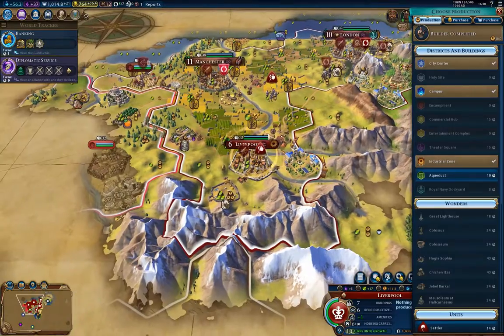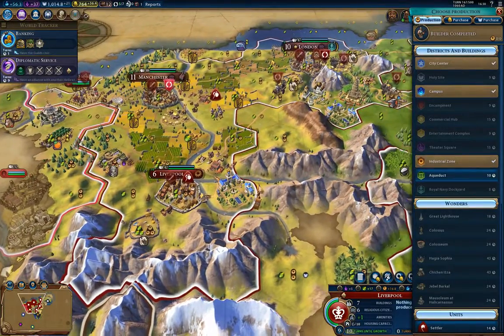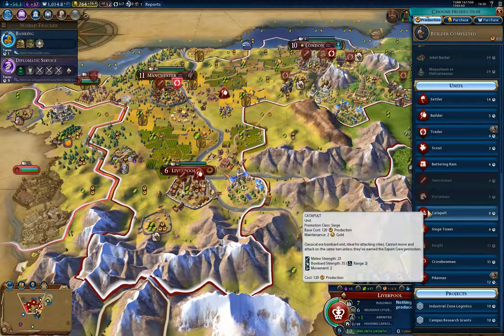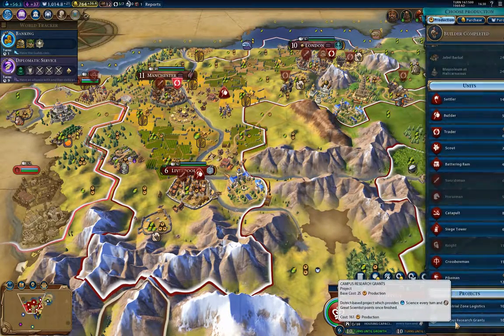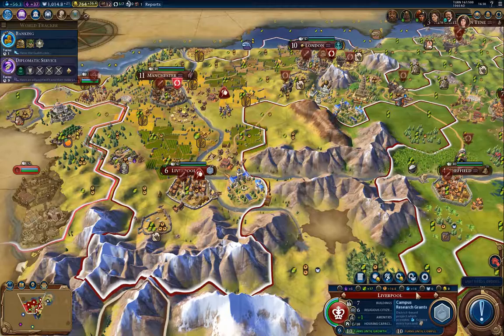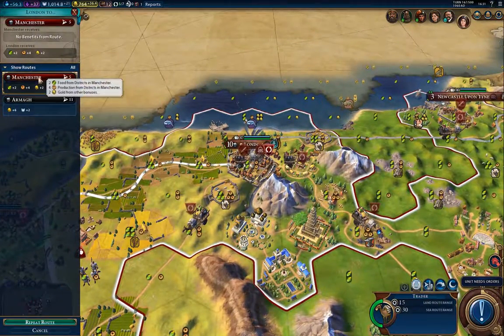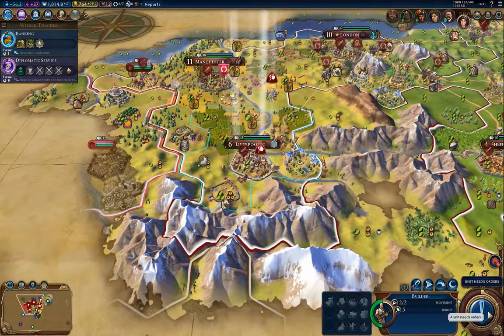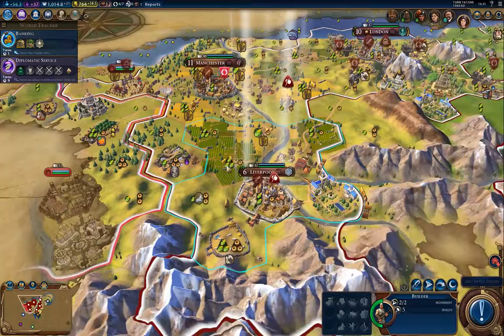When banking comes up, since there's nothing better to do I'm going to do campus research — that gives a science boost. I'll repeat that one.